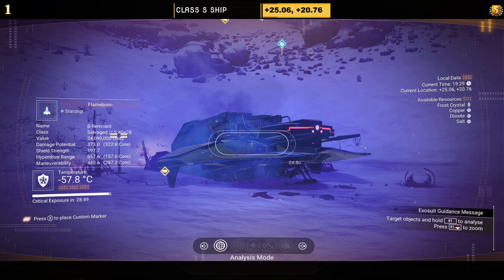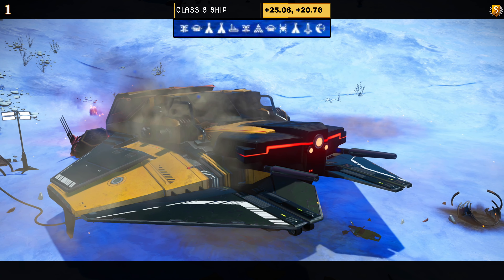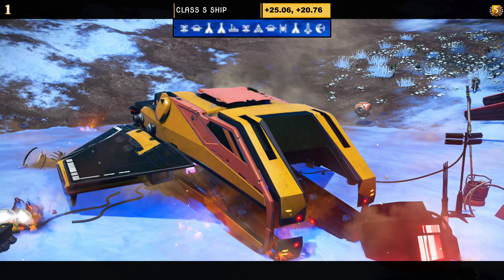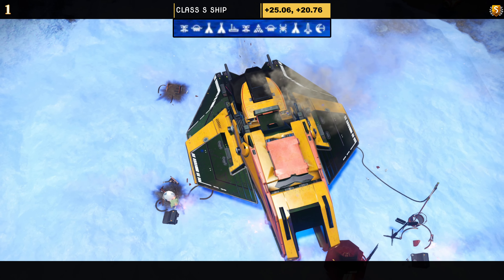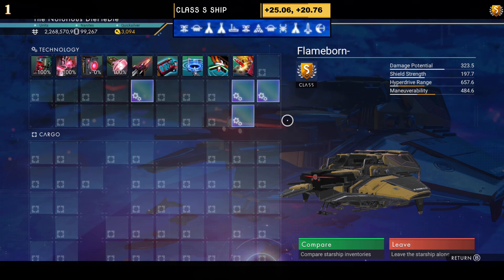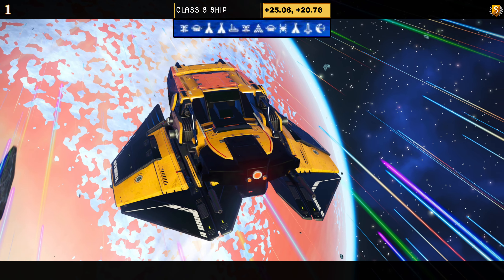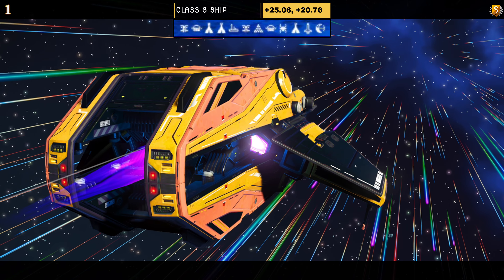Ship number one — class S. Coordinates and portal address are at the top of the screen. This is a hauler with a red, black, and yellow color scheme. It has three eyes at the front, no extended thrusters or prongs on the wings, but a solid encased hauler-style top and bottom. Supercharged slots: three grouped on the right and one in the middle. In flight, not much changes as it is a solid encased ship.